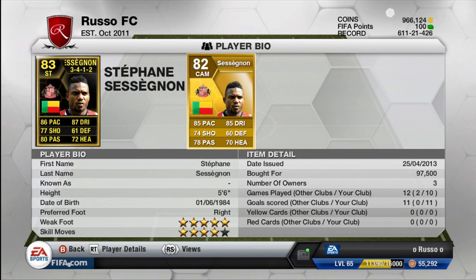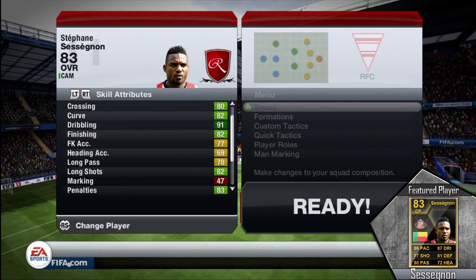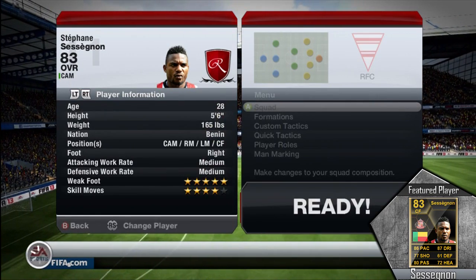The most notable thing is 5-star weak foot and 4-star skill moves — that is an absolutely insane attribute for a card. I paid 97,000 to 97,500 coins for him, and he is also at a striker position. I was actually able to sell him on for a little bit of a profit because it's kind of hard to convert from center forward, since those cards run around 6,000 to 7,000 coins. In-game stats show 86 ball control and 91 dribbling — compared to the 87 dribbling on his face card — which is just an absolute clutch stat. He's listed at 5'9", so he's very small and his dribbling is very controlled and right at his feet, which I really like about smaller players.